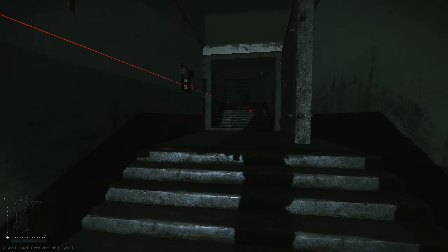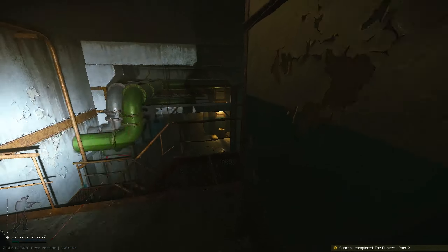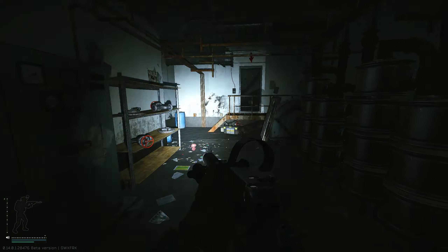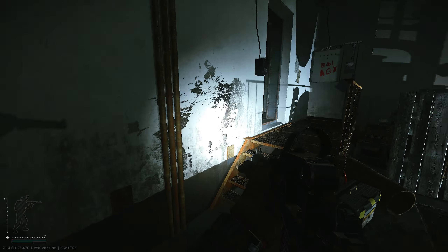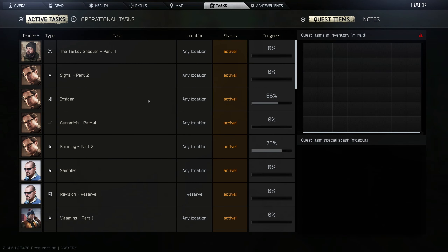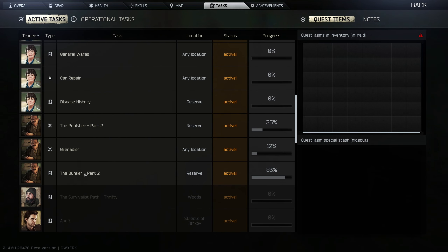Once you get all five of them you simply survive and extract. Now of course, like the majority of our survive and extract quests, if you die on your way to extraction or in the raid in general, you will have to come back and look at all the doors again. But as long as you go down to the bunker, make that complete circle, go to all the doors, get all five of them, and extract — that is the quest, you are done.